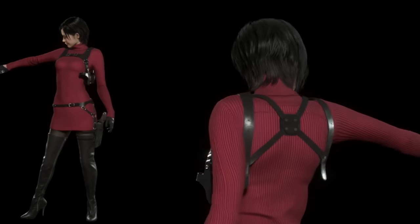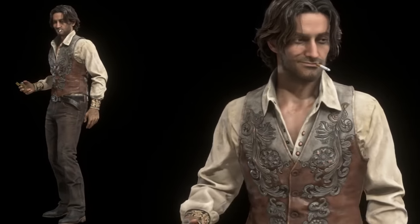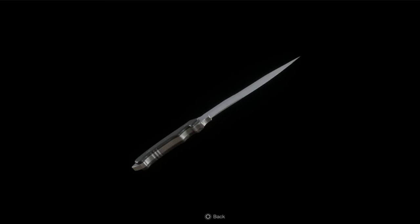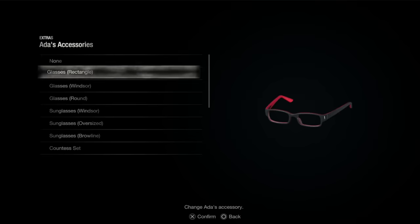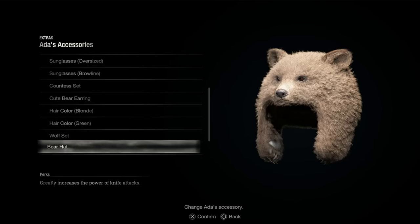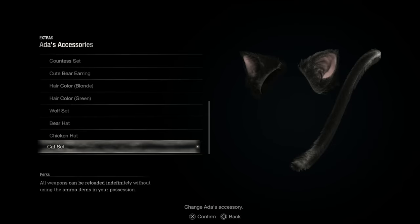With Separate Ways came even more unlockables. Completing the campaign once unlocks two outfits for Ada, Luis's original outfit, and Wesker's original outfit. Ada also gets two unlockable weapons: the elite knife, earned by completing all the merchant's requests across any number of playthroughs, which like Leon's can be upgraded for infinite durability; and the Chicago Sweeper, unlocked by beating Separate Ways on Professional with an A rank. Ada's cat ears granting infinite ammo are unlocked by beating her campaign on Professional with an S+ rank.